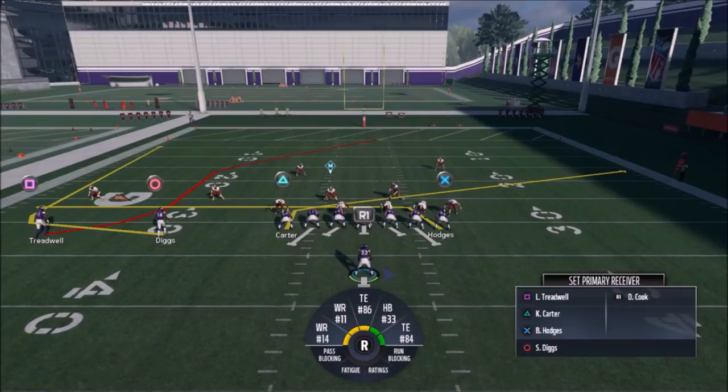Your number one read is what Diggs and Treadwell are doing versus whatever coverage the linebacker is running in front of Diggs. If it's man coverage and you see a cornerback over there, Diggs will typically burn that corner on a man route. As long as you have a speed guy there — Diggs is the fastest — you want your fastest guy in that slot position.